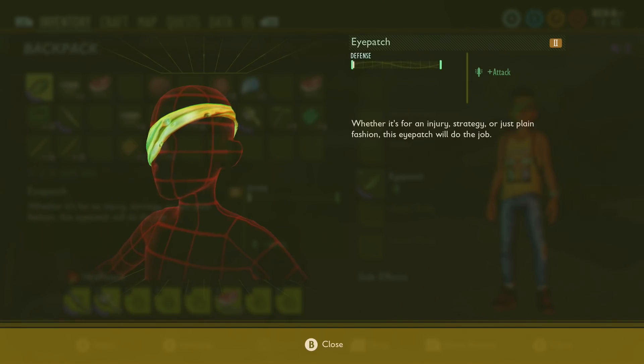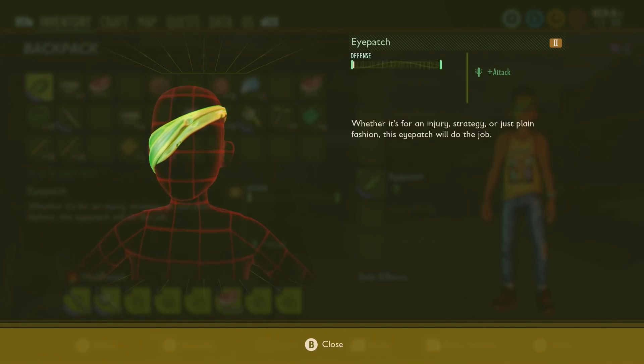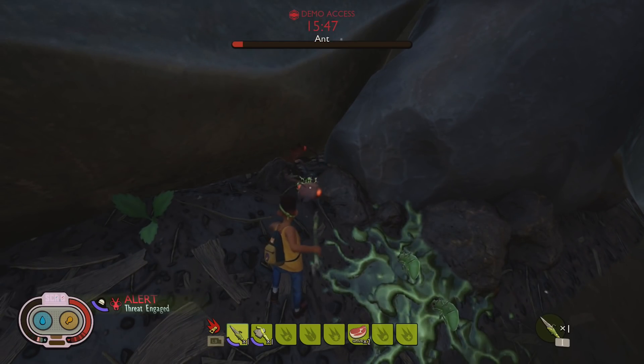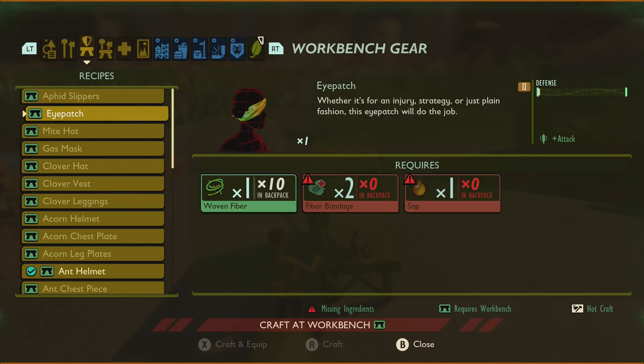Next up we've got the Eyepatch. It doesn't do anything for defense, but it will give you some extra attack damage — it seems to do a little bit more damage. The Eyepatch costs one woven fiber, two fiber bandages, and one sap.